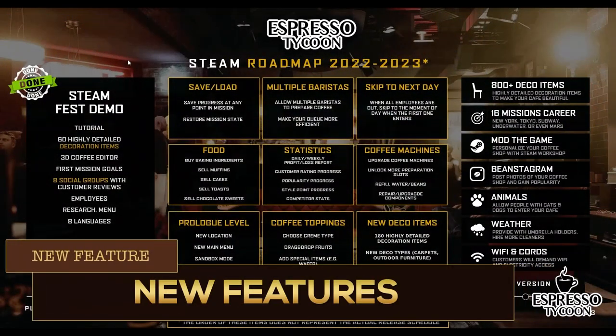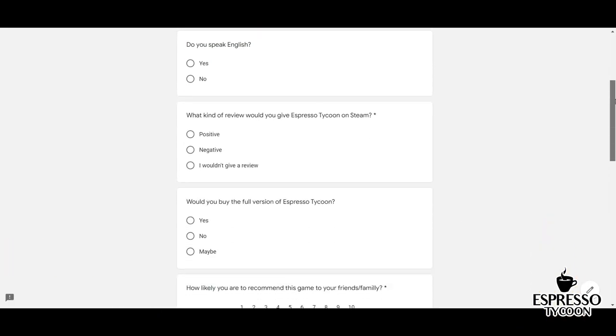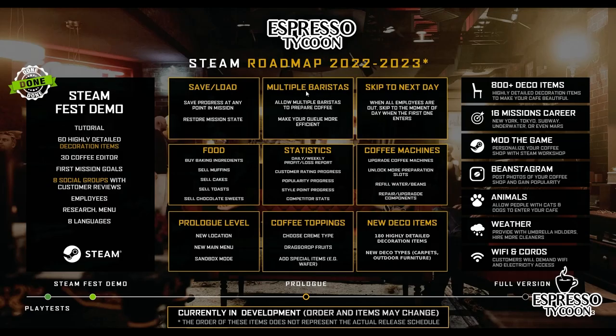Of course, we've been working hard on the other new features for the prologue. The most requested features are save and load, multiple baristas, and skipping time to the next employee's shift.